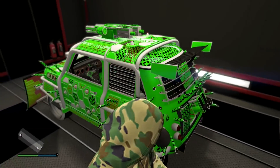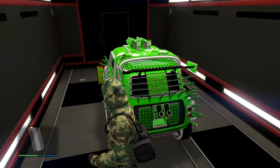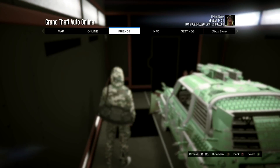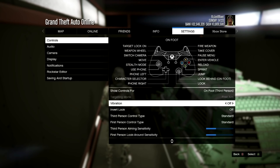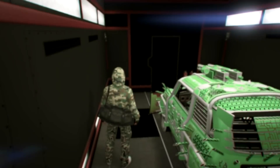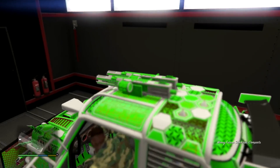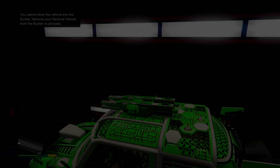You also want to be in a free aim session and an invite-only session. If you don't know how to get into free aim, go to story mode, then go to settings, controls, and change the targeting mode to free aim. From there, grab your expensive car, put it inside your MOC, then exit your MOC. You'll also need a free vehicle inside your facility, like an Elegy.